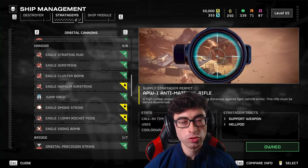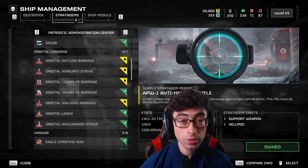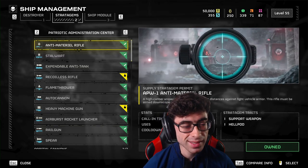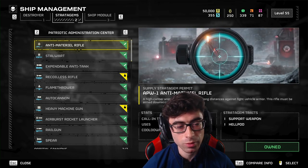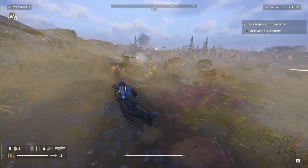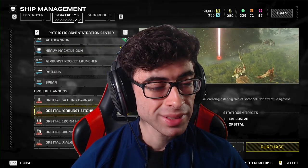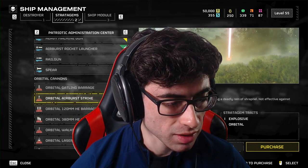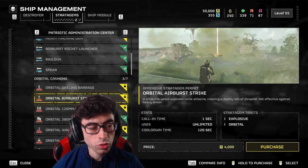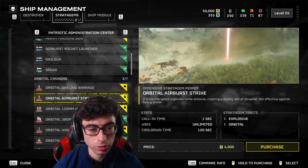Moving on to stratagems — these consist of various types of support that you and your squad mates can call in to assist with the completion of a mission. They can range from eagle airstrikes out of the hangar to orbital cannons that launch directly from your vessel. They also include support weapons ranging from sniper rifles to anti-tank missiles and heavy ordnance, as well as defense stratagems like mortar launchers and gatling sentries. There are several different currencies in Helldivers 2, but we're focusing on requisition slips — the yellow R on the bottom right — which you use to purchase new stratagems. They can be found by completing missions or by opening certain points of interest in the game.